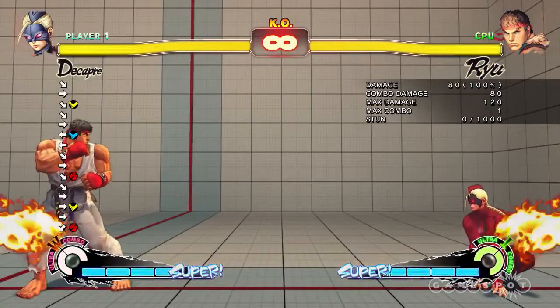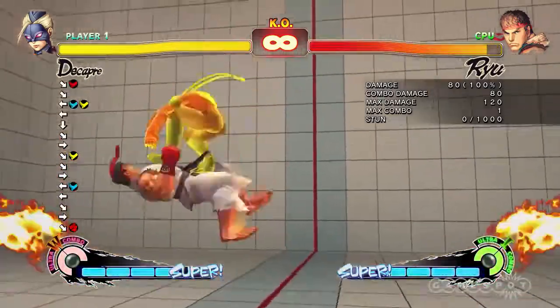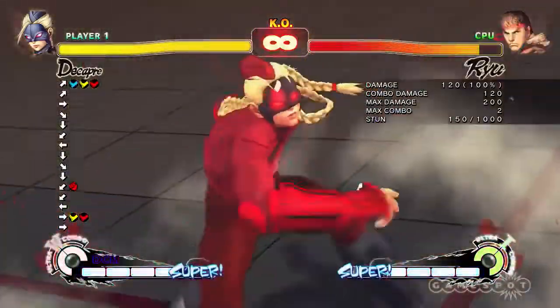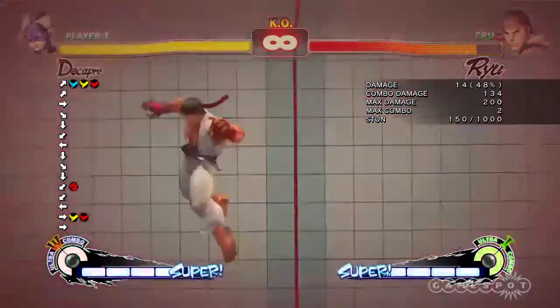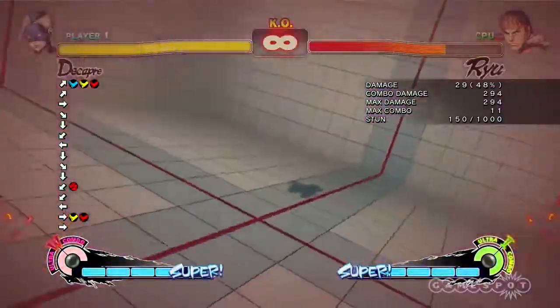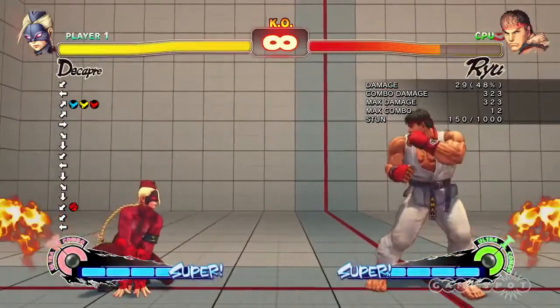On top of all of that, she's got EX versions of all of these moves. Let's just see what they look like. That turns into a throw, which is really cool. This is her Ultra Combo 2 — this is what you will call her Combo Ultra. You can combo into it, as you can see, quite easily from that.